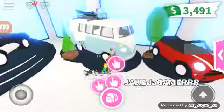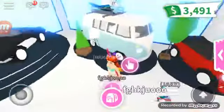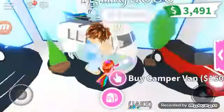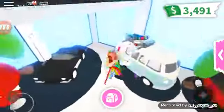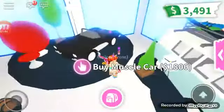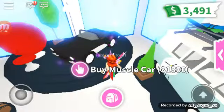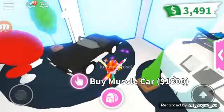That's the camper van at $1,600. And this is the muscle car — it's the most expensive car here because it is $1,800.